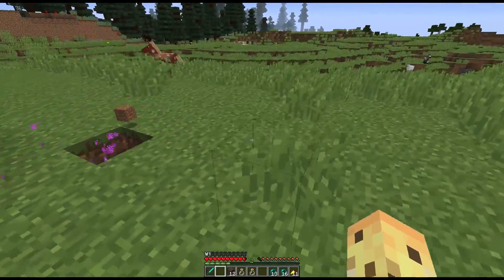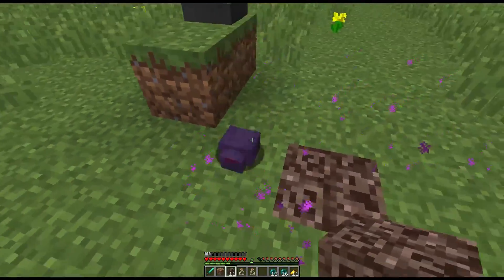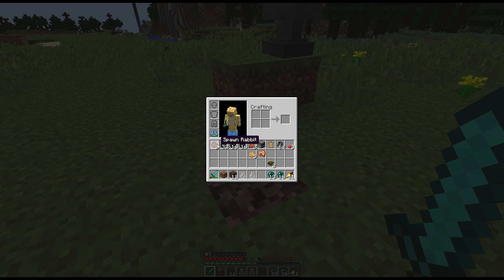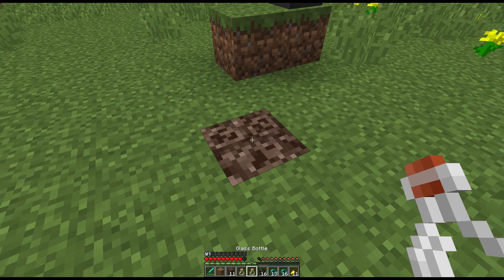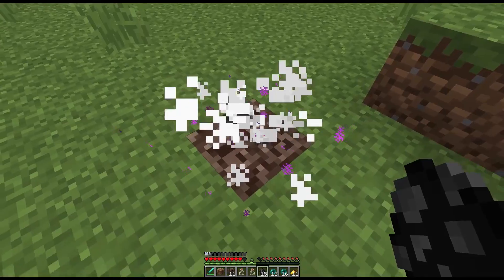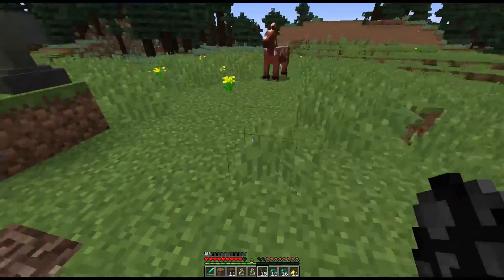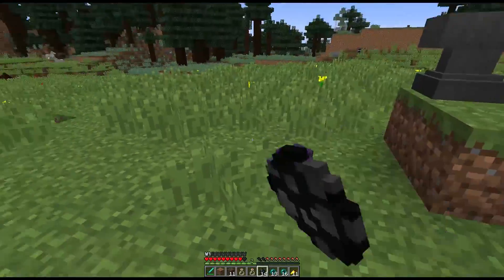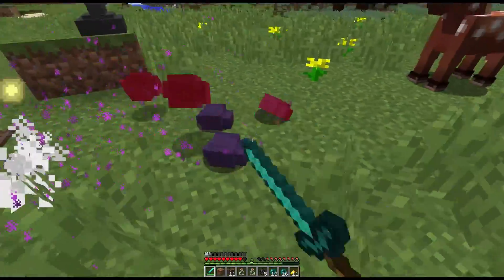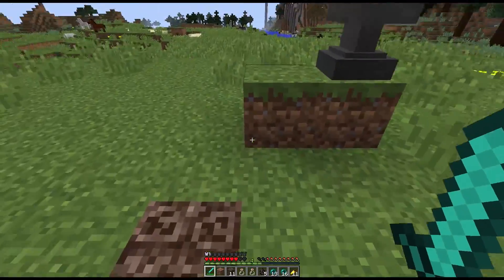The silverfish behaves similarly. But if I dig myself a hole in the ground here, you can seem to almost trap them in there. If we get some soul sand and lure the endermite onto the soul sand - let's just kill this one and spawn another. Because they have such small block models, they actually just suffocate inside the block model of the soul sand, because it's 15 sixteenths of a block tall. So if you did run into a whole bunch of these things, soul sand is just an easy way to get rid of them.